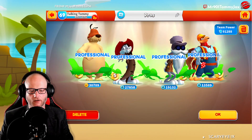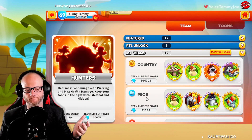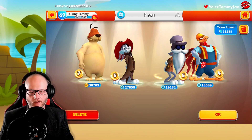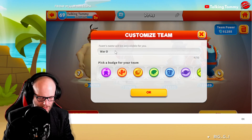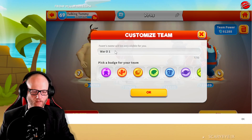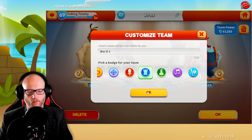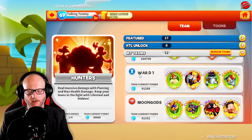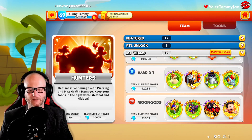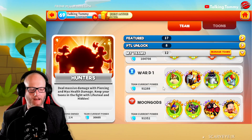What you can do is use the naming to organize them. Let's say I want to use this team for war defense — I click on it, go up here, and name it 'War D 1.' Then I can change the icon to match. Hit OK, look back at the list, and 'War D 1' is right there. There is a massive amount of customization here.